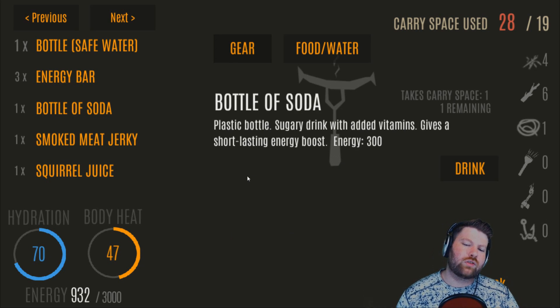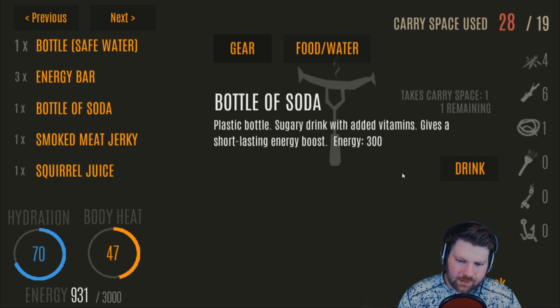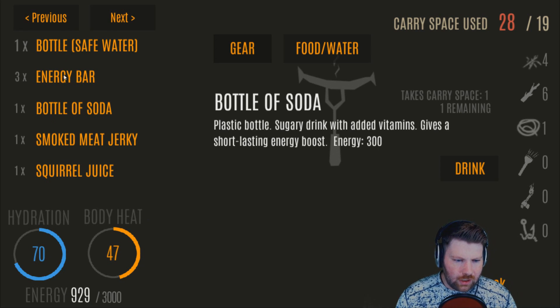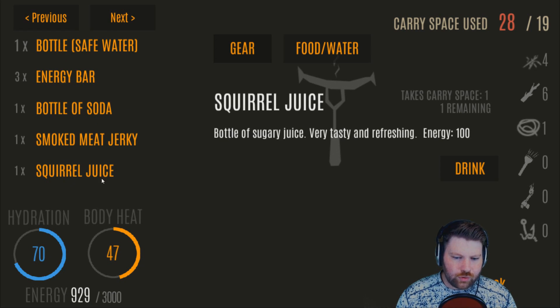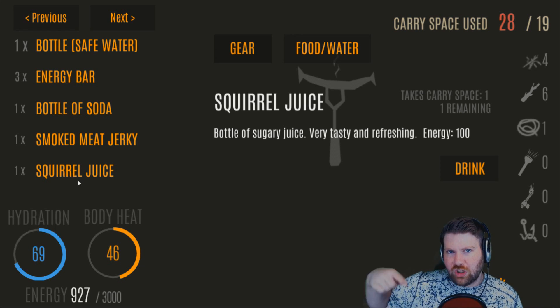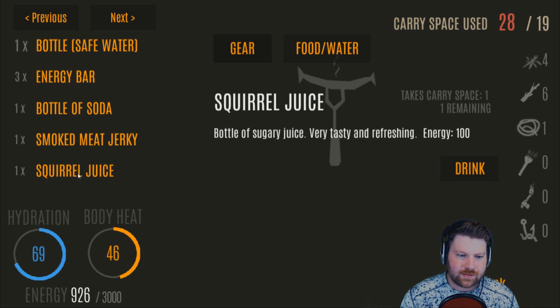We've got bottles of safe water and three energy bars. Try to save your energy bars — don't eat them right off the bat. Try to save energy bars for bait if you can; live off the land, it's a lot easier. A bottle of soda: always drink this in the morning when you're about to travel, because it gives you 300 calories, which allows you to travel fast with just 100 extra more calories — you will not die when you get to zero calories.